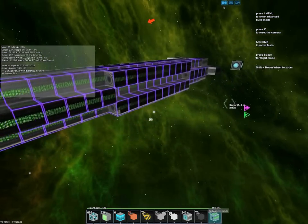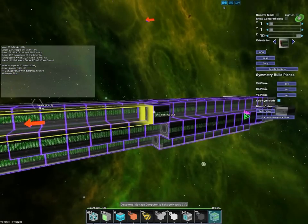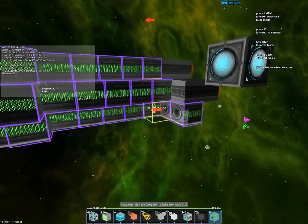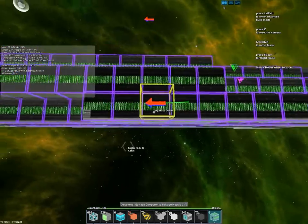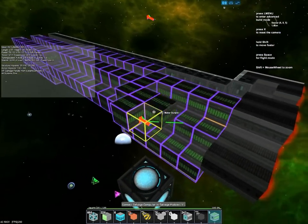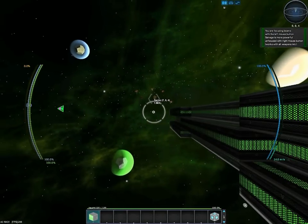Let's go ahead and add our next row here. There we go, and here as well. I think it fits. Let's hop back in and check our power supply — that was good. Salvage doesn't seem to require a whole lot.